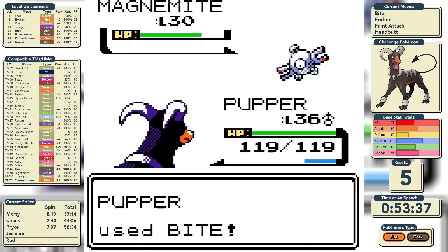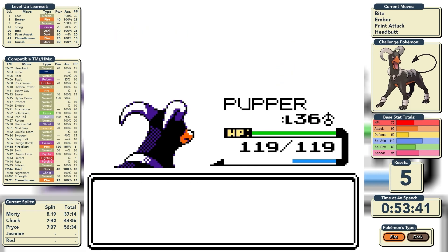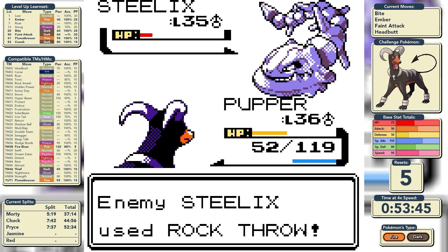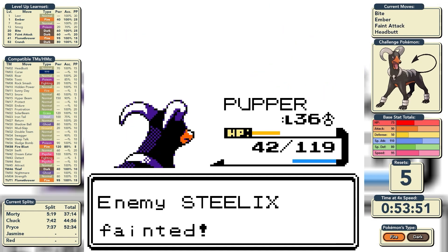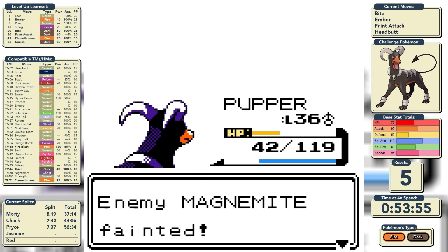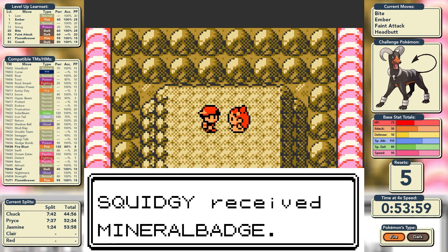We move on to Jasmine. I misclick and accidentally use Bite on the first turn, but get a lucky flinch so it doesn't matter. We start Embering. Out comes Steelix — it's part Ground type, but Ground doesn't resist Fire. A huge hit from Iron Tail is not enough to knock us out, she heals up, but we take down the Steelix. The final Magnemite goes down in a single hit and we can move on.